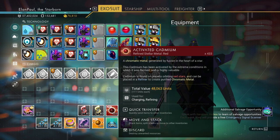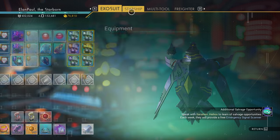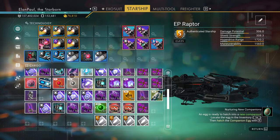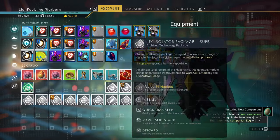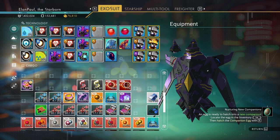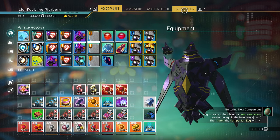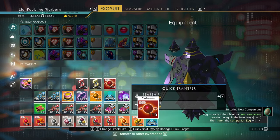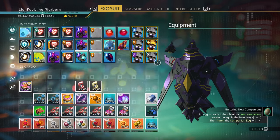Now if completing it immediately is what you're looking for, great. But that's probably not the best idea. So I'm going to take this regular cadmium and put it in my exosuit. I'm going to take these and put them in my freighter instead. Now my freighter isn't in the system, so it will just teleport to its inventory.